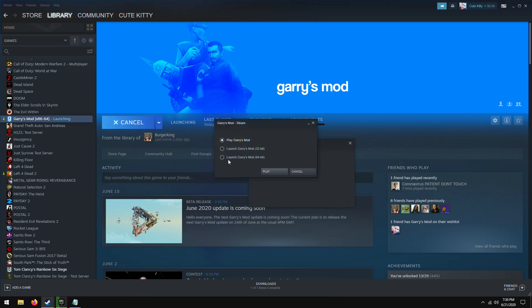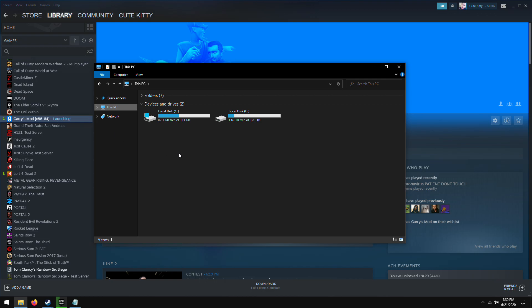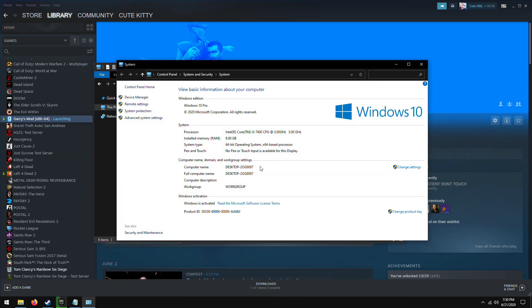Once you open GMOD, if you have a 64-bit system, choose 64-bit. If you have 32-bit, choose 32-bit. A lot of people keep asking which one to choose — just choose the one that you have. If you don't know how many bits your system is, go to File Explorer, This PC, right-click, Properties, and look at System Type. Mine says 64-bit — that's where you find it.